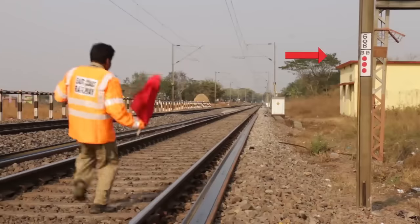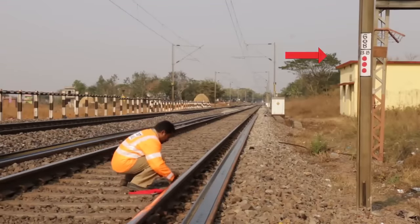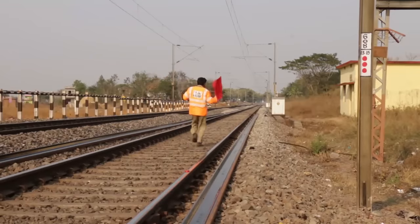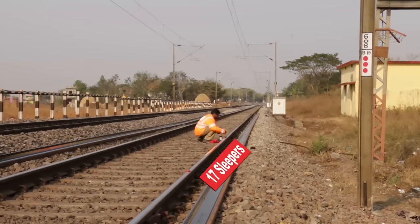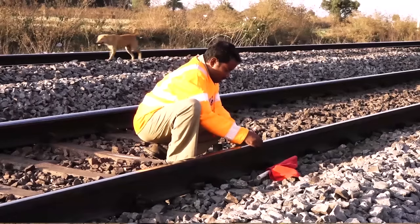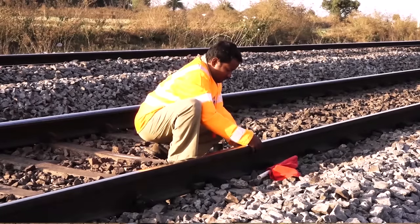फिर 1200 मीटर में दूसरा पटाखा लगाएं। उसके बाद 1210 मीटर में यानी की 1200 मीटर में लगाए गए दूसरे डेटोनेटर से लगभग 17 स्लीपर के बाद तीसरा डेटोनेटर लगाएं। और फिर वहाँ से 17 स्लीपर के बाद यानी की 1220 मीटर में चौथा पटाखा लगाएं।